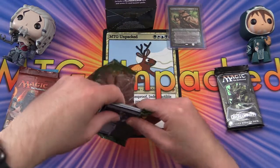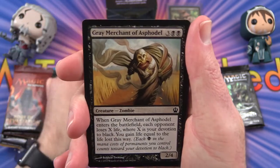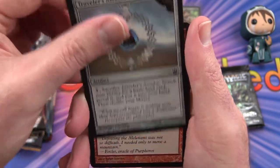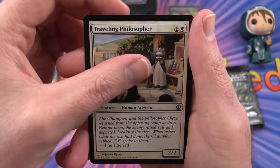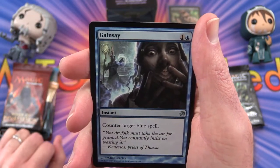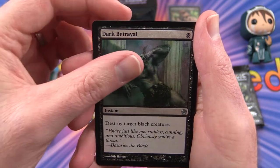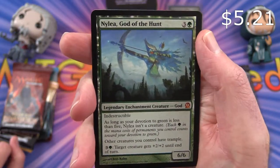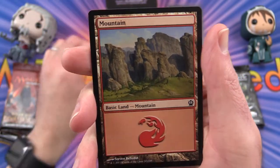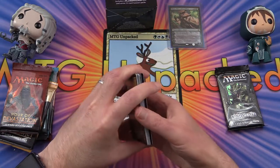We'll go with the Theros pack. We have Omen Speaker, Grey Merchant of Asphodel, Divine Verdict, Sip of Hemlock, Traveler's Amulet, Boulderfall, Traveling Philosopher, Wild Celebrants, Silent Artisan, Time to Feed. Uncommon is Gainsay. Century of the Underworld, Dark Betrayal. And Nylea, God of the Hunt — Mythic! And a Mountain and a Soldier token. That was Theros, seems pretty decent.